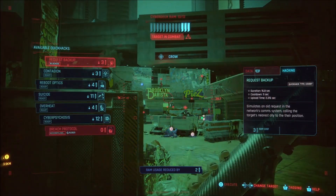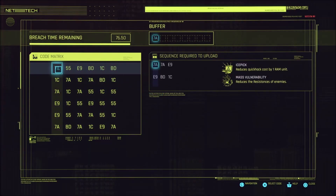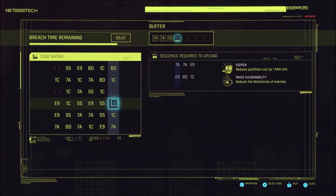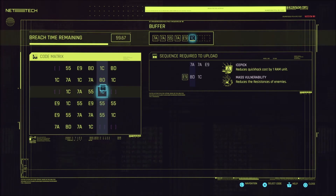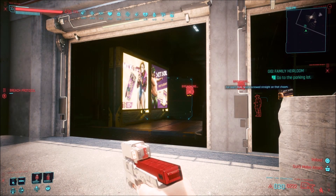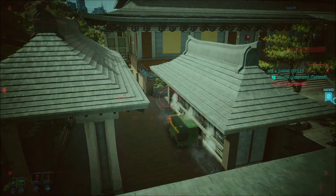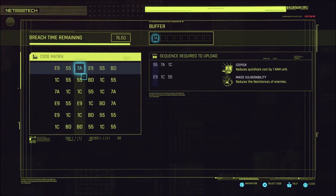You can definitely get max level in Breach Protocol if you're disciplined — every time you do a gig or NCPD scanner hustle interaction with foes, make sure you're doing that initial Breach Protocol for the ice pick. If you've specced into the tree more, you can get additional demons at the start of a fight to make your quick hacking more powerful. Looking for terminals also helps, and with that approach you can gather enough XP to max it out, especially on a more completionist playthrough.